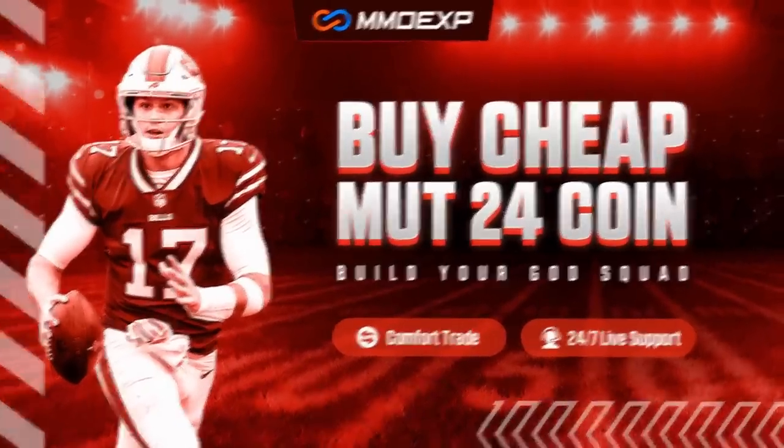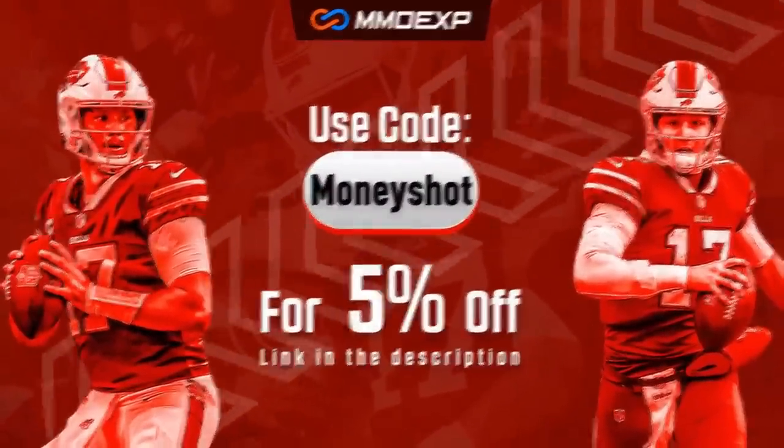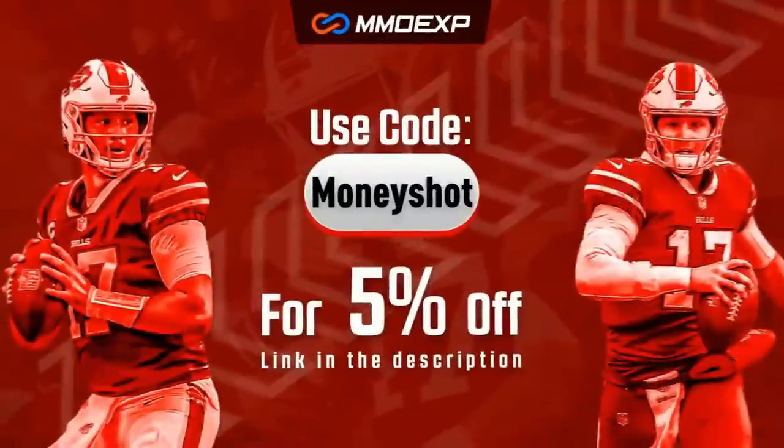For the fastest, cheapest, most reliable coins on the market, check out my coin sponsors at mmoxp.com and use discount code moneyshot to get 5% off your order. Link in the description below.